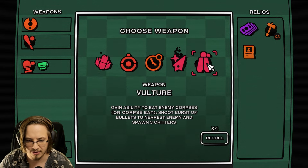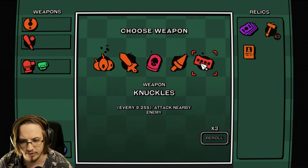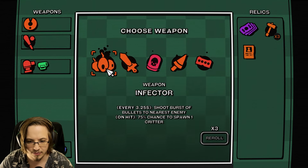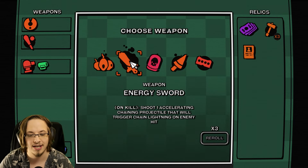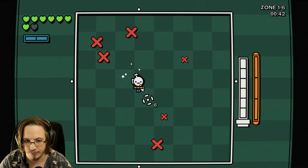So we're getting a new weapon here. Is any of them about marking? Re-rolling one time. Energy sword - on kill, shoot one accelerating chaining projectile, trigger chain lightning on an enemy hit. We'll do that.